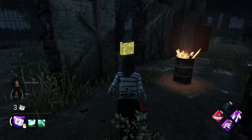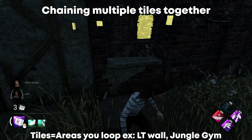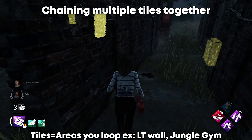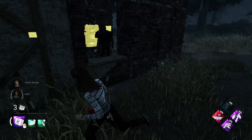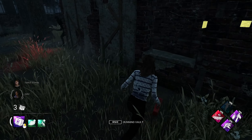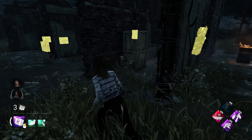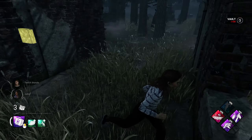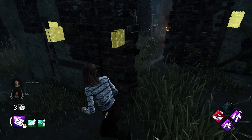Next, we're getting into chaining multiple tiles together to most efficiently maximize your loop. Windows are your best friend. If you're able to triple vault a window — vault it three times until the entity blocker appears — and then make it to a different loop instead of dropping a pallet, you're efficiently running tiles. This means you're not dropping pallets, and you'll have so many resources on the map during endgame that even if the killer has NOED, you'll still be safe.